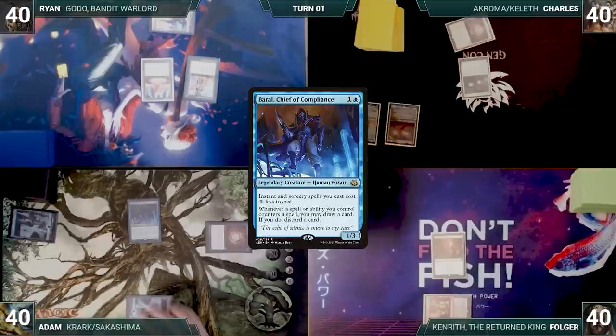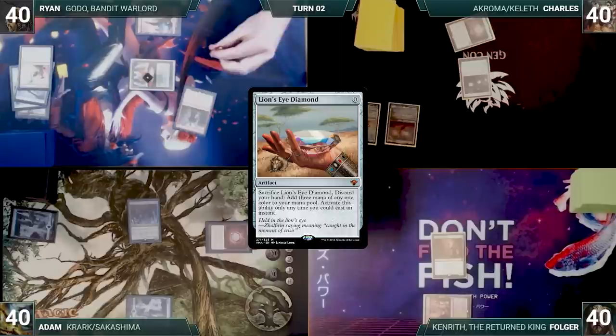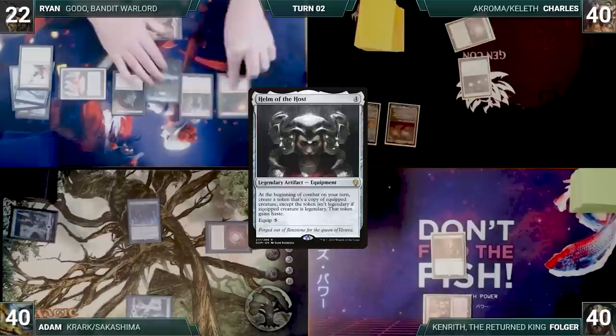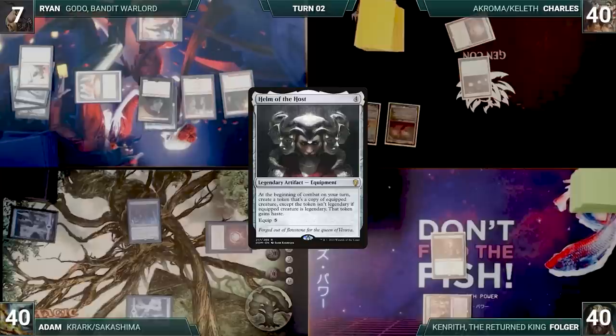Ryan draws and casts an Imperial Recruiter. It enters the battlefield and with the trigger on the stack, he sacrifices the Lion's Eye Diamond, discards his hand, and adds three red. Ryan fetches up a Treasonous Ogre into his hand and casts it. Ryan pays 18 life to add six mana through Treasonous Ogre's ability, then casts his commander, Godo Bandit Warlord. It resolves and he fetches up a Helm of the Host onto the battlefield. Ryan pays 15 more life to add five mana, equips Helm of the Host to his commander, and moves to combat. Helm of the Host triggers and he creates a non-legendary copy of Godo with haste. Ryan presents a loop of attacking with the Godo token, getting another combat step, and creating another Godo token with haste. The table dies to an army of Bandit Warlords, and Ryan wins the game.